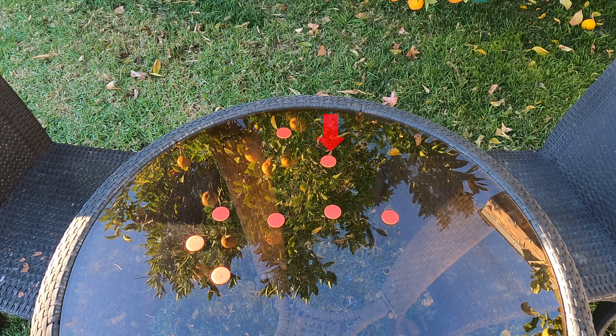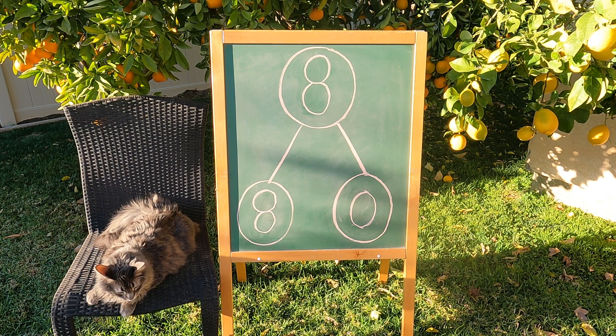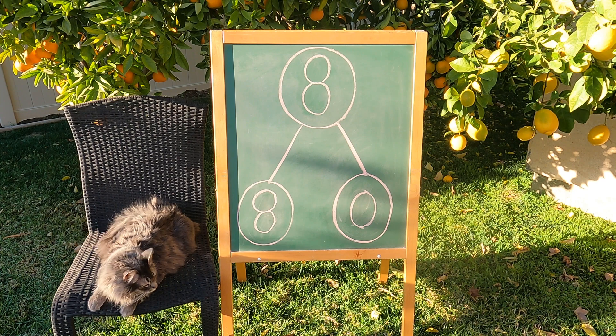One, two, three, four, five, six, seven, eight — eight counters are red and zero counters are yellow. Let's take a look at the number bond. All eight counters came up red and you got zero yellow counters. Eight and zero makes eight. Way to go.